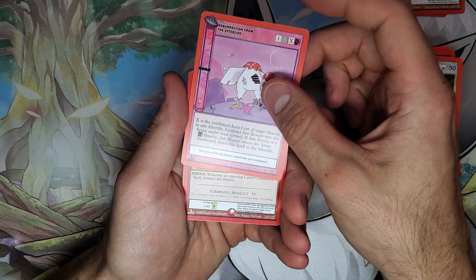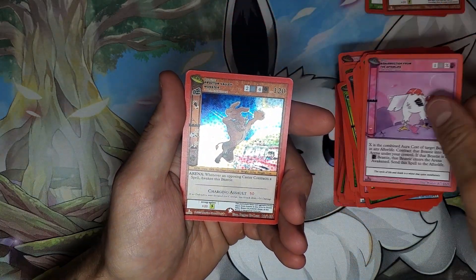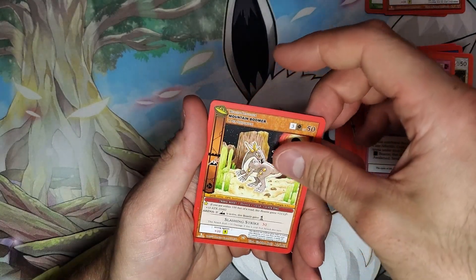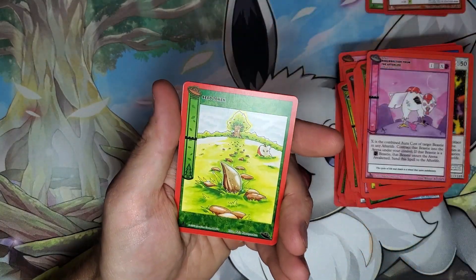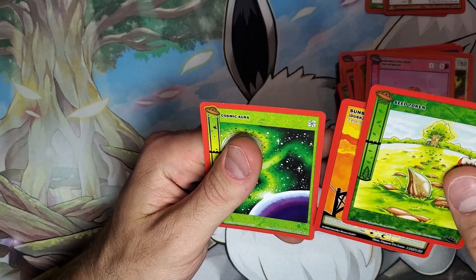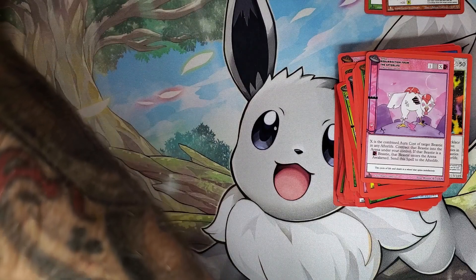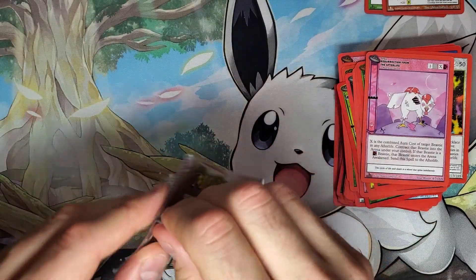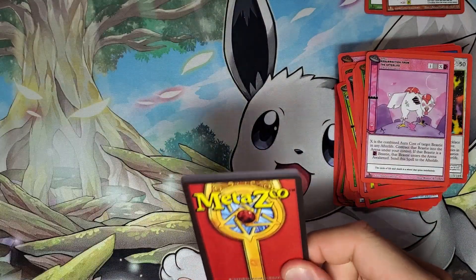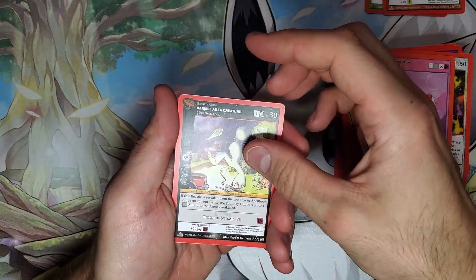I love this Headless Chicken Resurrection from the Afterlife — Mike the Headless Chicken. Now there's a cryptid they haven't done yet, but I'm hoping when they go to the UK they do Jeff the Talking Mongoose. It's this mongoose that was supposedly haunting a family — its name was Jeff, or G-E-F Jeff the Talking Mongoose. It haunted this family back in the day and the younger daughter would speak to Jeff.